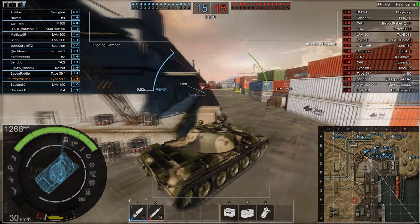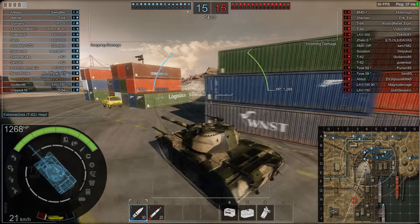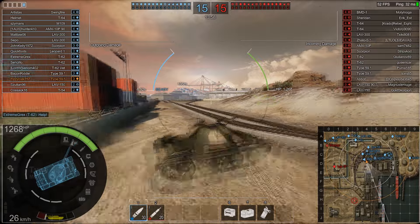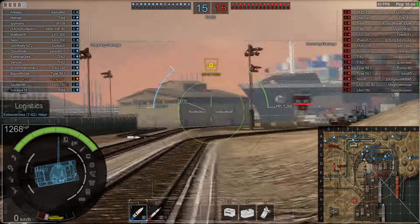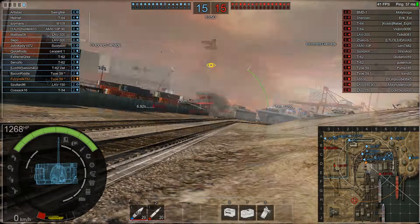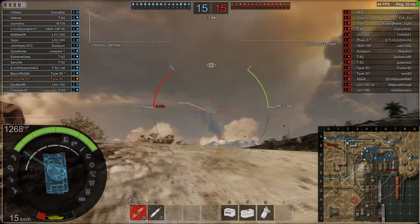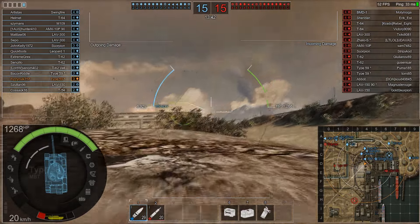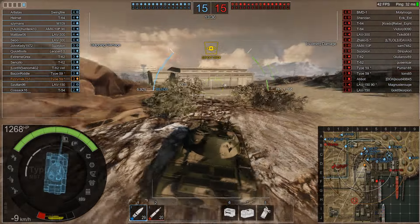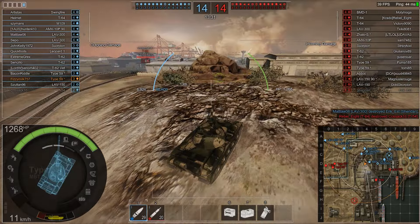It's a nice premium Chinese vehicle. Soon, with the Chinese dealer bringing out those tanks, there will be a Type 59 in the standard tree — basically this vehicle but without the premium status or the camouflage. It's quite an effective vehicle; it's got very good armor for its tier — very strong hull armor of about 120mm on the upper plate and about 240mm on the turret.